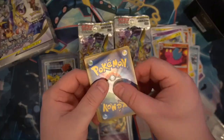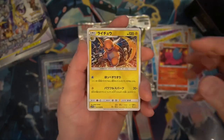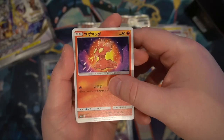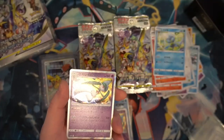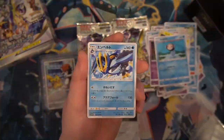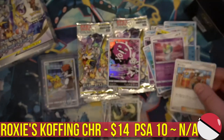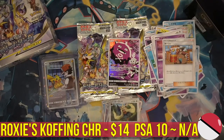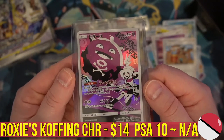People are sleeping on this set and they shouldn't be. We got a Raichu, Lilipup, Slugma... and another Gallade full hollow! That one card paid for the entire box three times over in a PSA 10. And we got another one — this one's the Koffing. The Koffing character card — the Koffing secret rare full art character card! Oh my goodness.